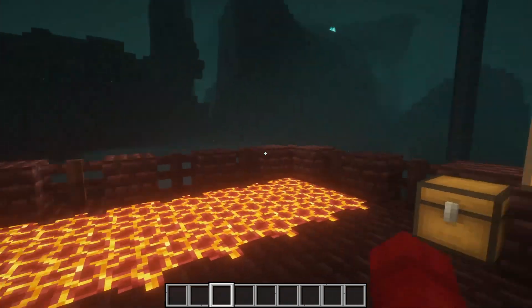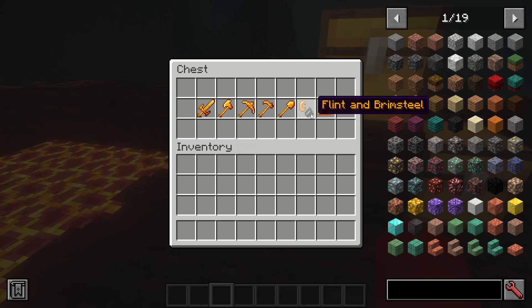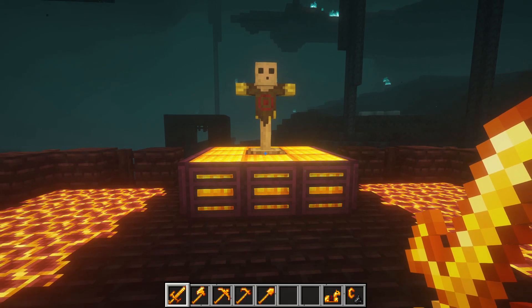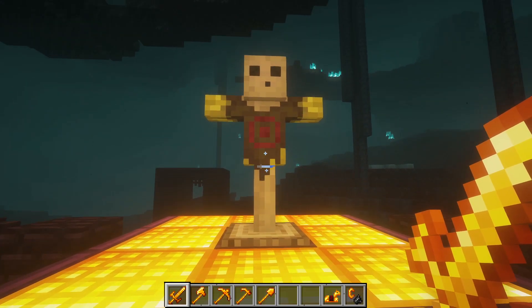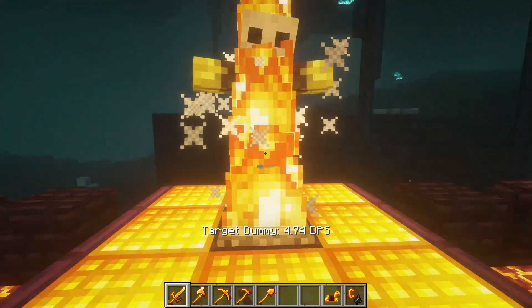So you might be asking yourself, what can you make from the brimsteel? Let's look into this chest. You can make a sword, an axe, a pickaxe, a hoe, a shovel, a flint and brimsteel, and a brimsteel horse armor. The brimsteel sword actually has fire aspect — it lights targets on fire, breaks flammable blocks twice as fast, and automatically smelts block drops. It does a lot of damage and it can be burned in fire or lava.